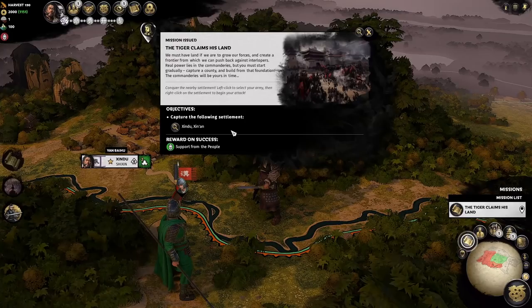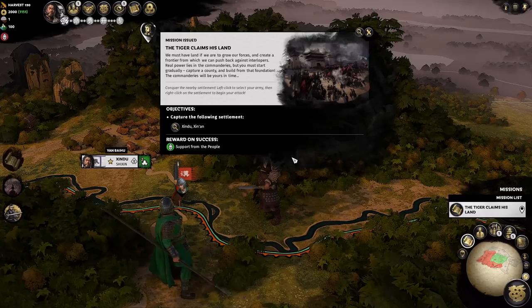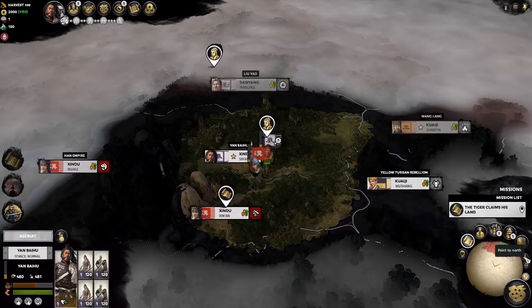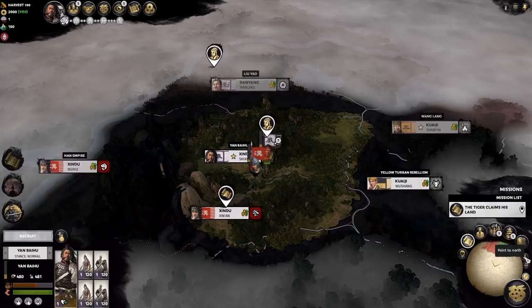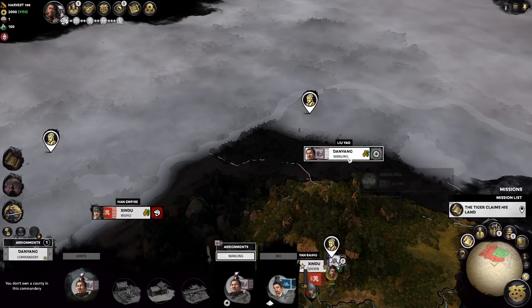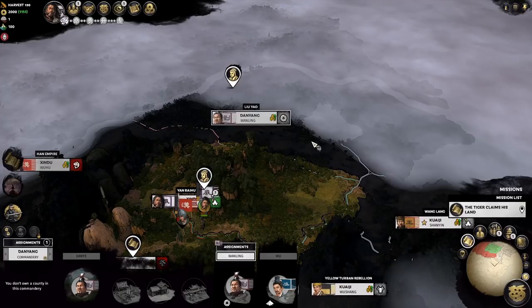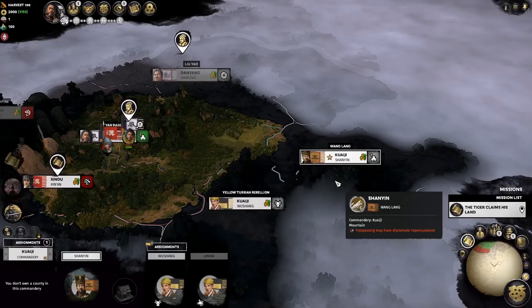Our first mission is to capture a falling settlement, and we'll get support of the people. The first battle here is not part of the mission, but we'll fight it anyway to get to the territory. Taking a look at the map: we are at war with Dong Zhuo and the Han Empire. To the north, Liu Yao is occupying two-thirds of Danyang — a really good commander to grab. On the salt mine we have Sheng Xian, and these are basic weak factions we can wipe out anytime. We also have Wang Lang in Kuaiji, surrounded by two Yellow Turbans he's at war with.